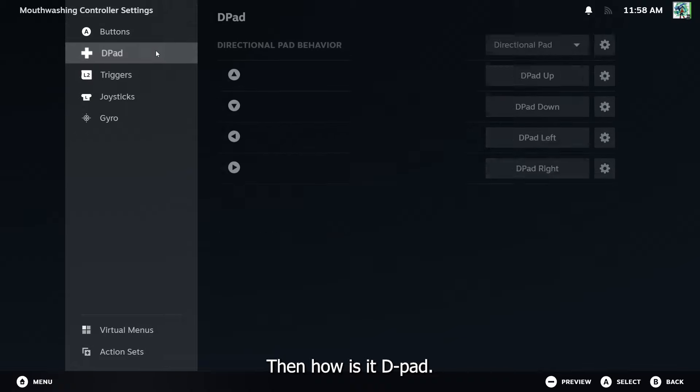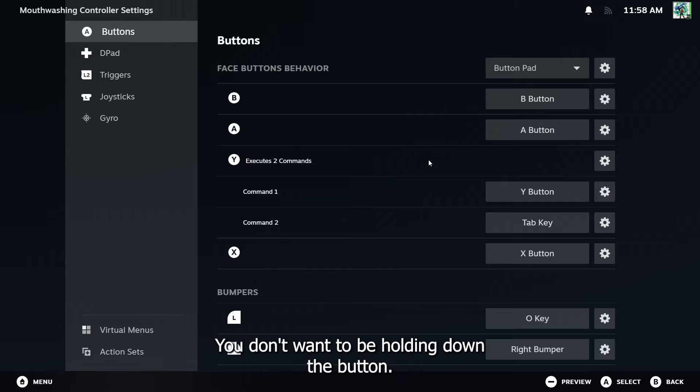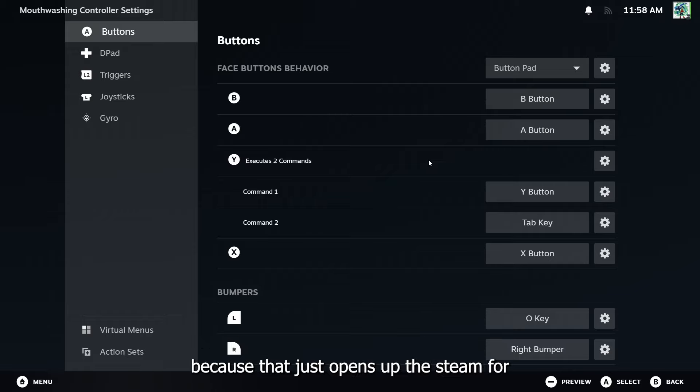Then my Y button — it could be any other button aside from your confirm and deny button, so it could be X or Square, etc. Add that to the Tab key. You don't want to be holding down the button linked to Tab at the same time as Shift, because that just opens up the Steam overlay.